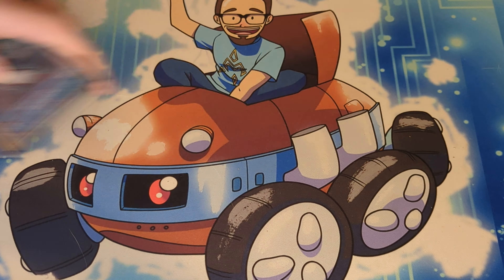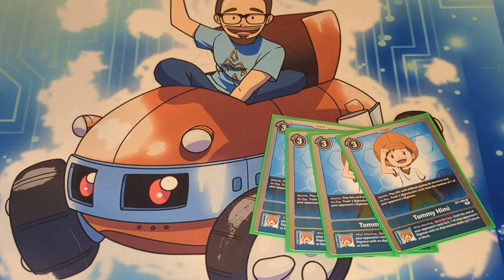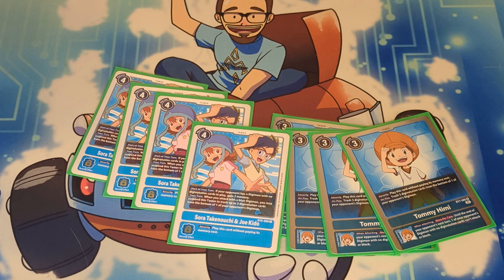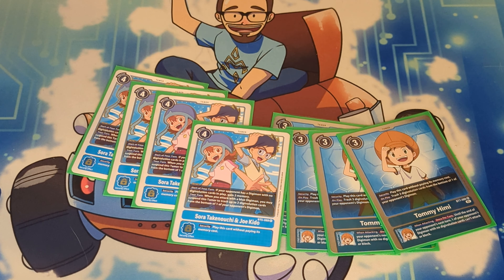We're going to start with the Tamers because it is a hybrid deck — we evolve off of Tamers quite often. We got four copies of Tommy. Tommy is incredibly oppressive, mostly for the inheritable effect to stun something that doesn't have sources. But whenever your opponent's swinging at security and this card comes out and trashes three of their sources, that can really mess them up. This is just an overall phenomenal card — the three cost is fantastic. We have four copies of Sora and Joe. I think it's wrong to play any less than three copies; I prefer four because you want to see this card as early as possible. It gives you free memory for having your opponent's cards stunned down, and once they get no sources they can just sit there forever. Sora and Joe just keeps giving you memory turn after turn.